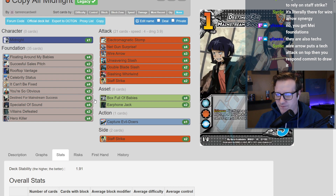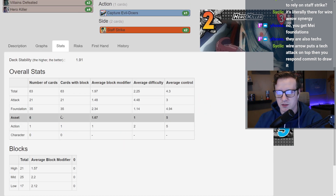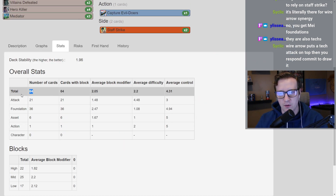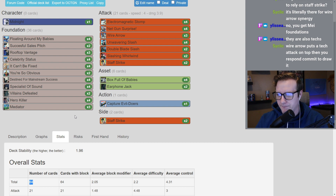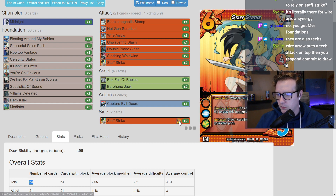Your high blocks are fine. Is there a number you're not okay going over deck-wise? If ratio is the important thing for me, I don't care about the count. Get rid of the Staff Strikes out of here.